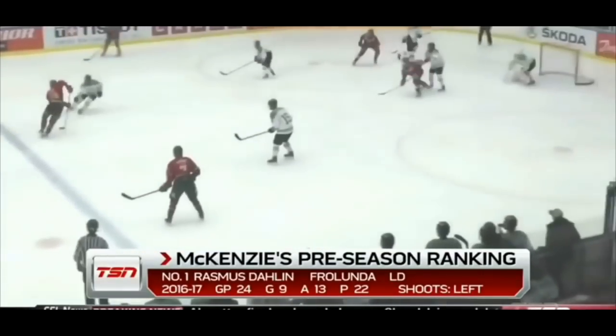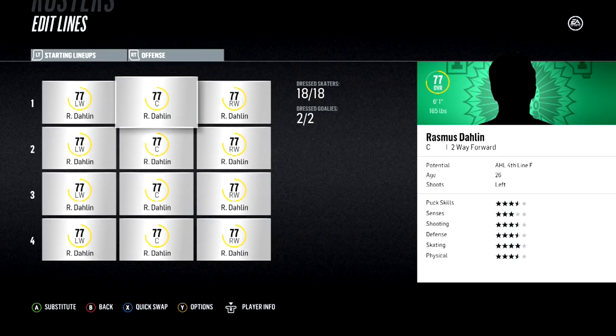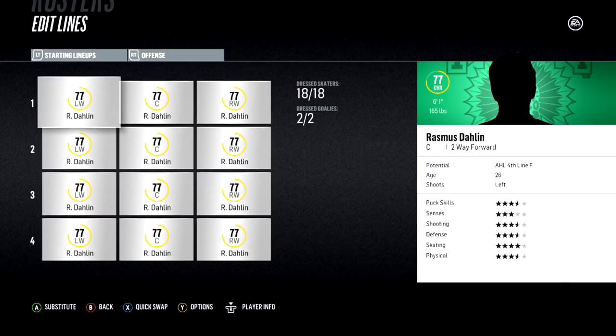Today, with the help of the EA Sports NHL 18 simulation engine, we are going to do just that. I have gone ahead and created both players over an entire NHL team, and we are going to be simulating a game on the truest settings to see what the outcome is — to see which player would win if they had an entire team of themselves going up against the other player.